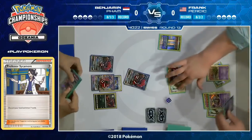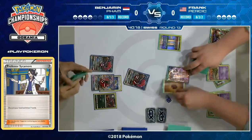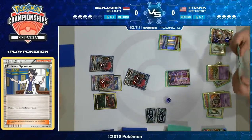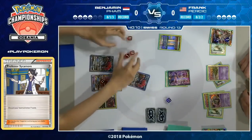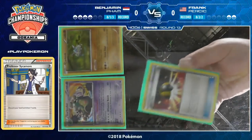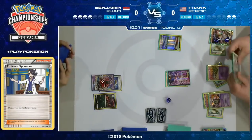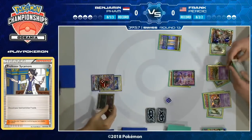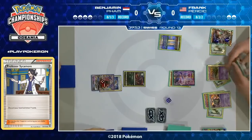Frank is now able to get the Espeon EX into the active spot. He's able to devolve the two Zoroark GXs — they go back to Benjamin's hand, and there's enough damage on there to knock out the Zoruas that are underneath. This is a huge play for Frank. He's going to make a big sweep — he's only two prize cards away. He can eye up that Tapu Lele GX sitting on the bench with just 100 hit points left, or maybe work out a double knockout with that Zorua.